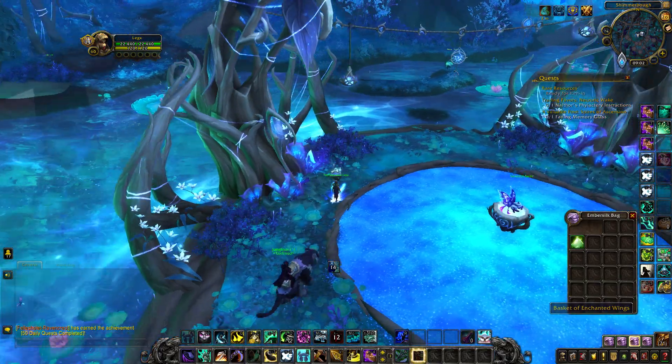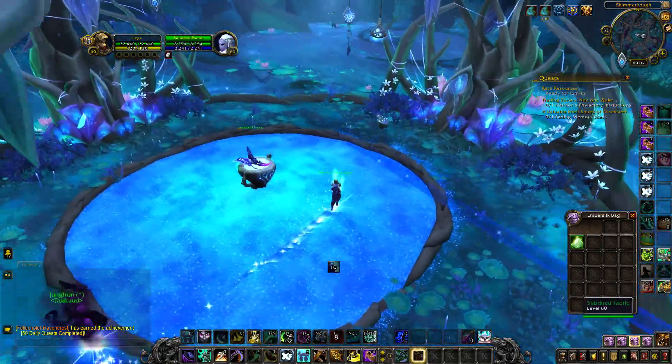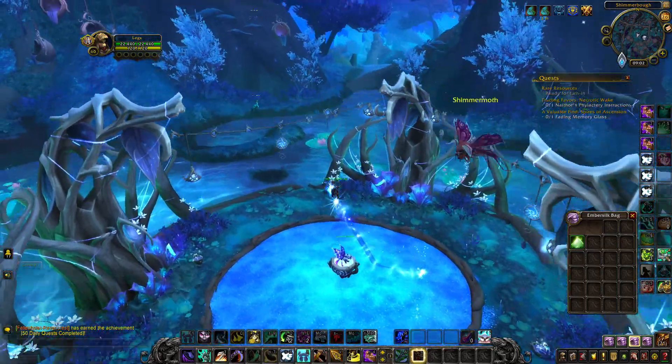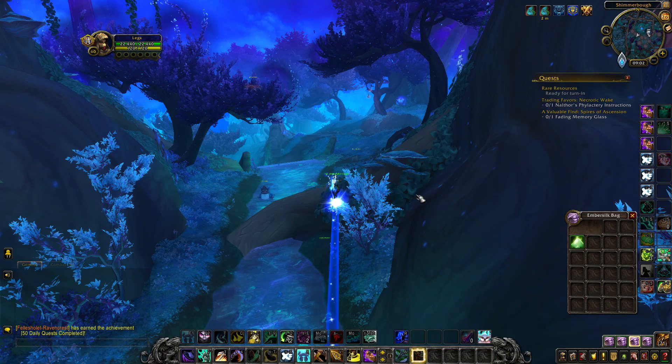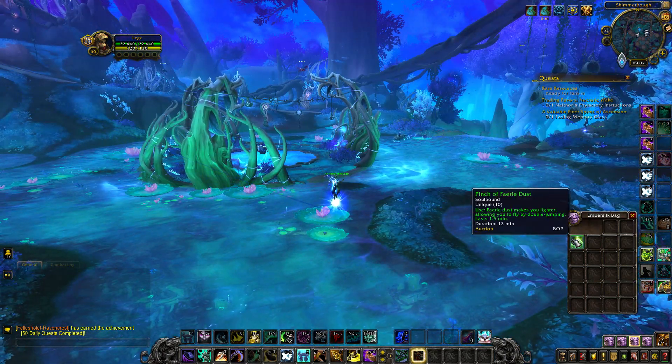You can see this glowing basket. Just pick it up and you will get the two-minute buff. Just double jump and you will start flying. You can also kill mobs around it to get the pinch of fairy dust.